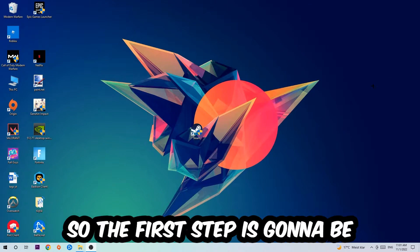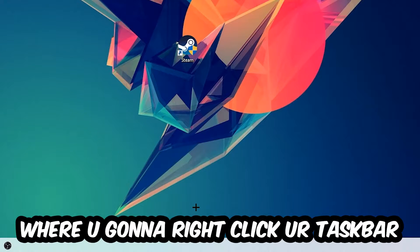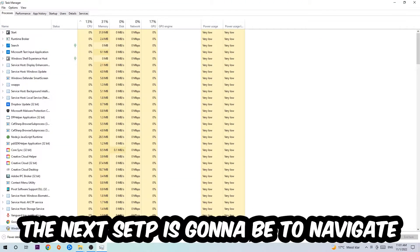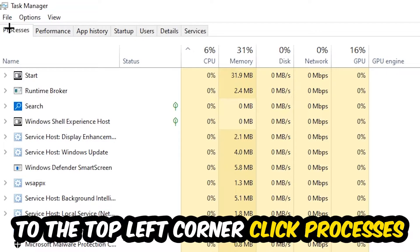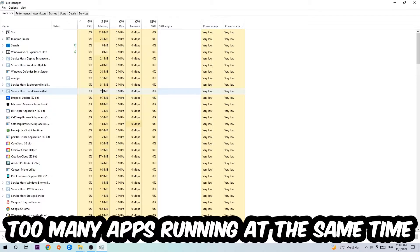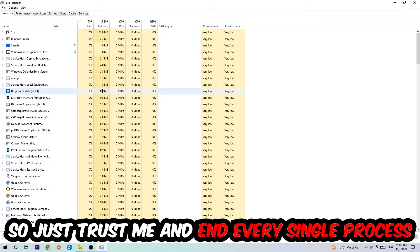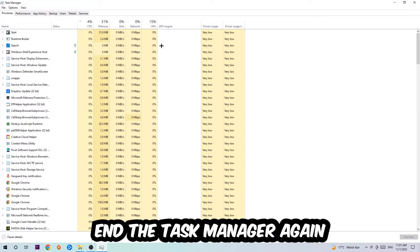The first step I'd recommend for everybody is to navigate to the very bottom of your screen, right-click your taskbar, and open up your Task Manager. Navigate to the top left corner, click onto Processes, and once you're there, end every single task that is currently running and has nothing to do with Windows. Too many applications, background processes, or programs running at the same time on a low-end PC will cause crashing, lagging, or freezing. Once finished, close the Task Manager.